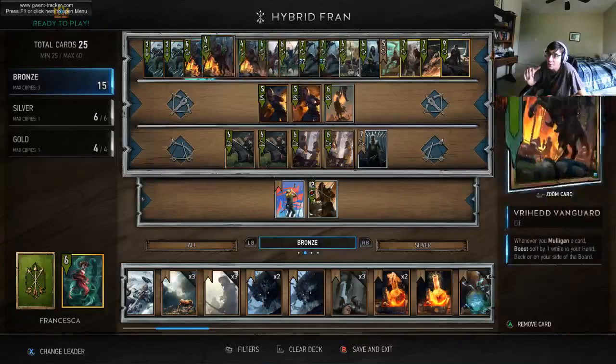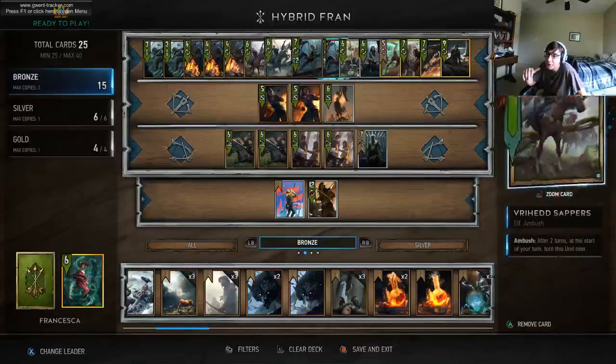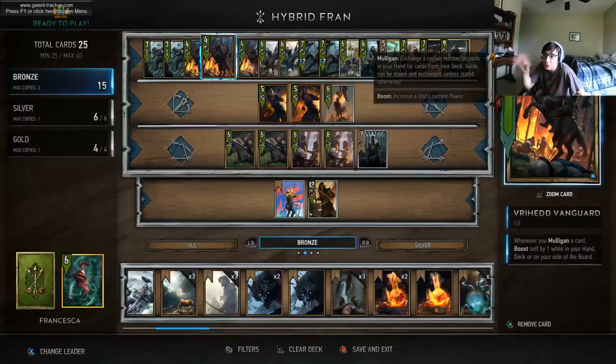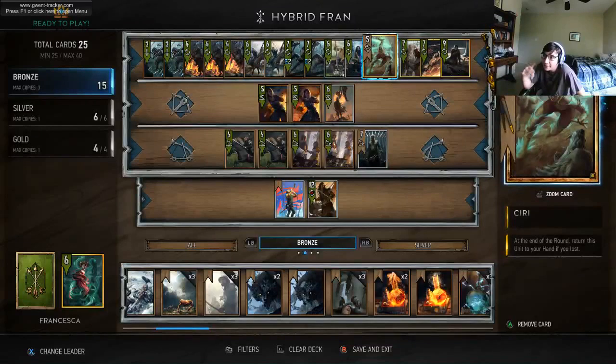There aren't too many range row cards, but we have enough agile cards to make up for it. Vanguards — you will probably not play in round one. I would recommend not playing them there. You want to keep them for round two and three, preferably round three. That's when they'll be the strongest and that's when you'll be able to benefit from a round three win condition.